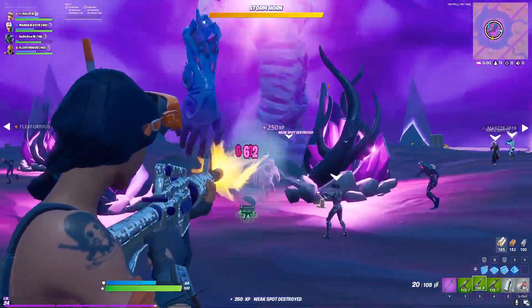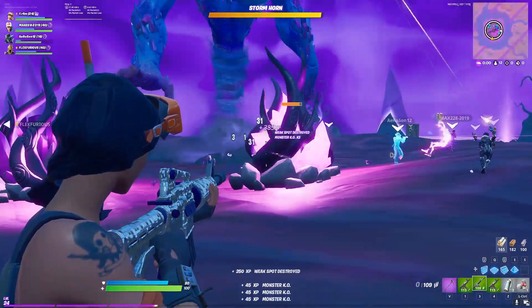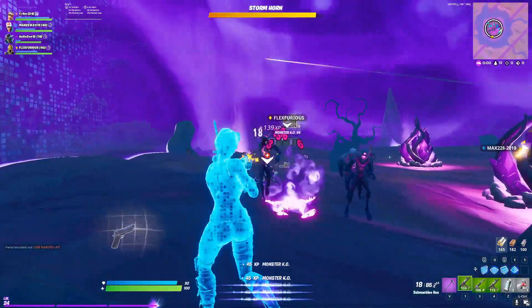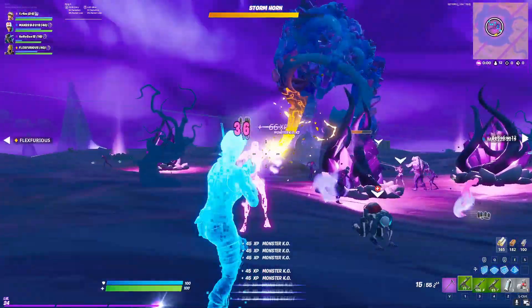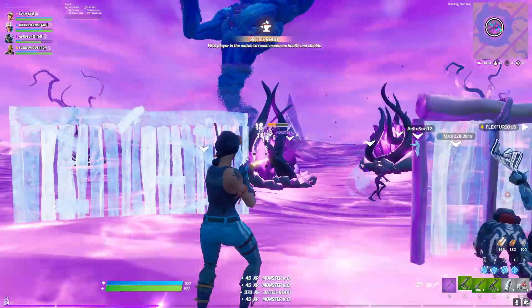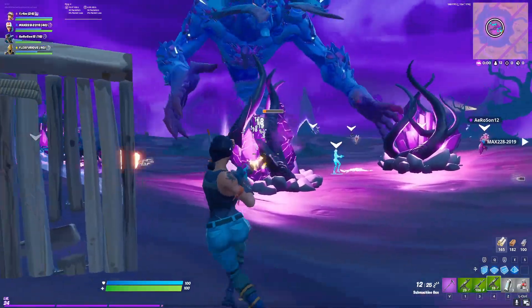Here are some ways you can survive the other attacks. He has the spin attack — this doesn't do any damage but it will destroy any player-built structures and it can knock you back, so make sure you're not built too high up when you see this attack coming. Later on in the game mode, the Storm King will start to summon large rocks that fall from the sky. These will do damage to you if they land on your head, but you can avoid damage by building some floors above you.